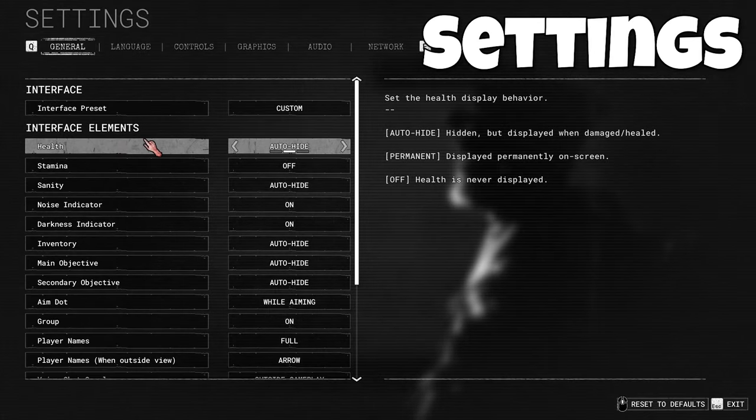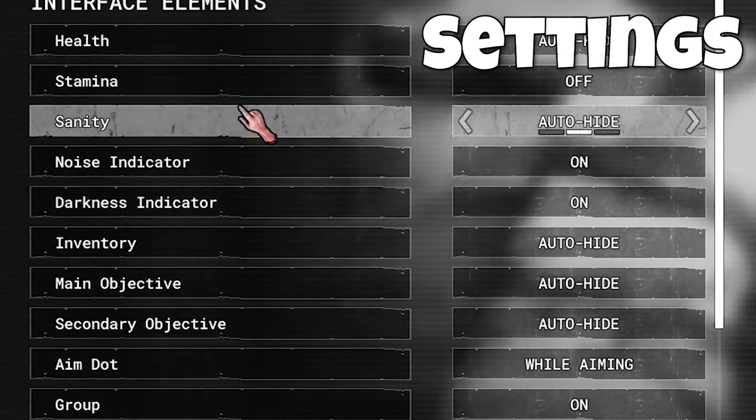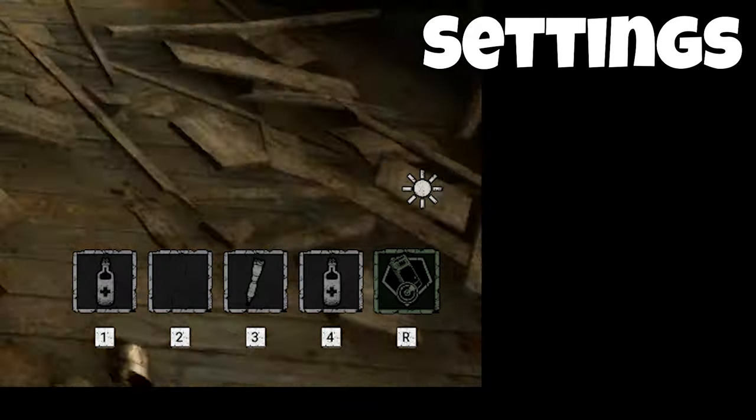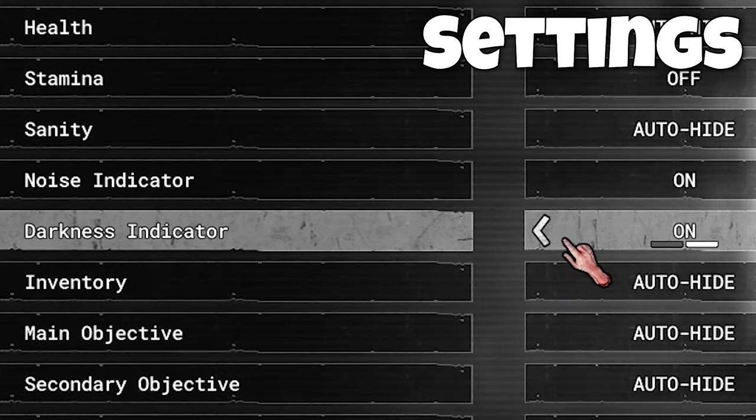I highly recommend you turn on the light indicator. Here's how you get to that setting in the game. What this does is allow you to see whether you're standing in the dark or the light, so that if an enemy is looking at you, you know if they can see you or not. While you're at it, you might as well turn on the sound indicator which helps you see how much noise you're making.